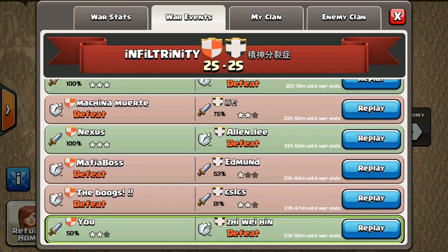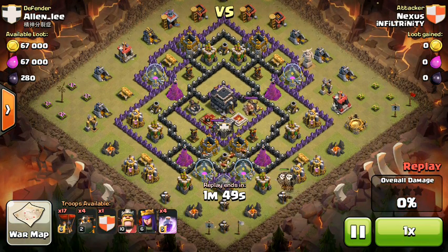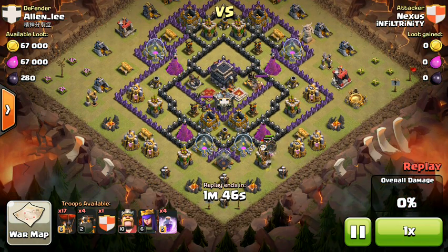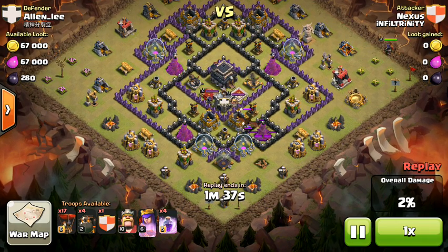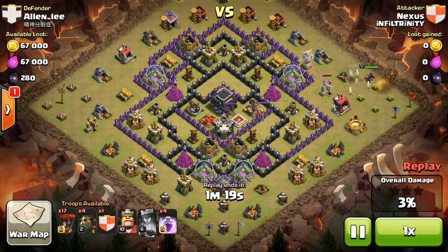The other one I wanted to highlight is by our leader Nexus against Alan Lee. Nexus is going to do an attack that we, as a clan, have never tried before. He's going to use some air balloons to lure out clan castle troops, and as you can see it's a dragon and two archers. Not sure why it wasn't filled 100%, but this is a very dangerous method to attack with because you don't have any troops to kill the clan castle troops other than your heroes. Those balloons will only go for defenses, and those lava hounds are going to go for the air defenses first and then the closest thing to them.